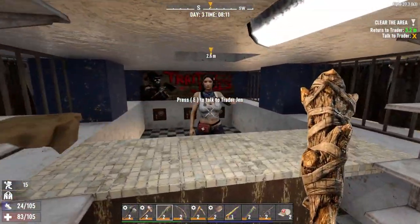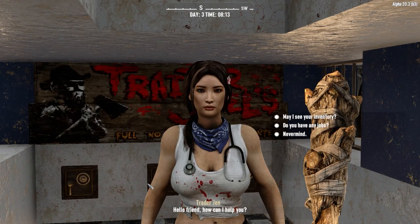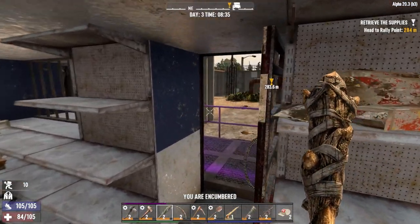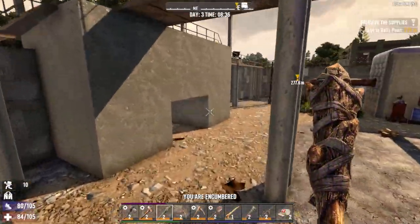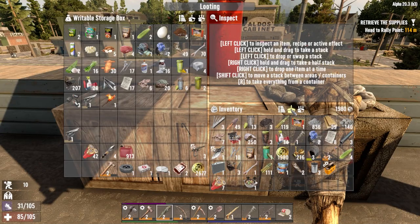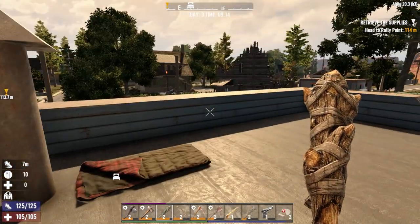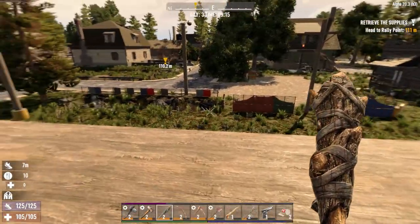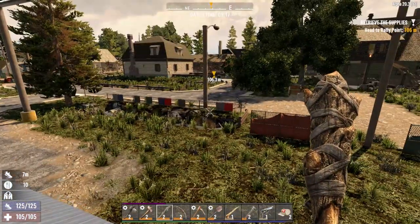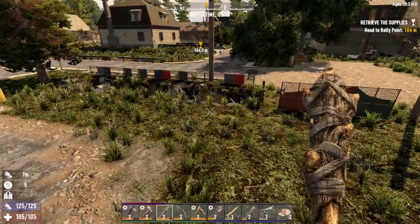Trader Gen — what you got for us? Nice, 109 mil. A fetch quest it is — I haven't done one yet. Let's just get rid of this stuff back at base. It's in the direction of this bear but I can't see it hanging around anymore, so I think it might have scarpered off. Just take it easy.